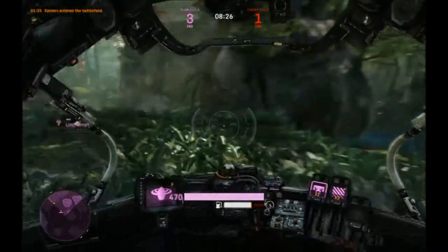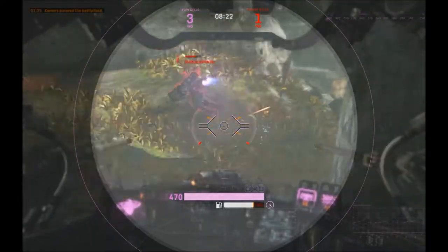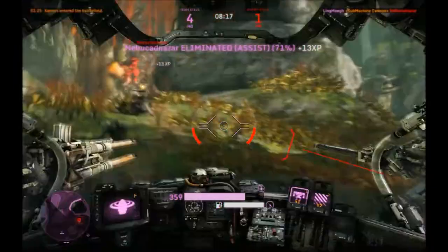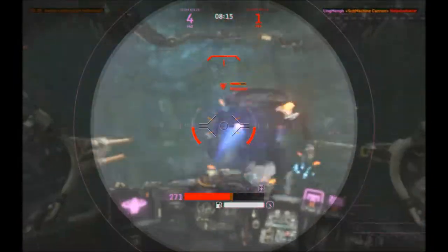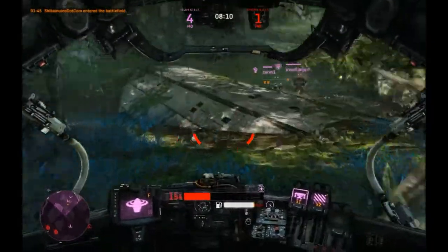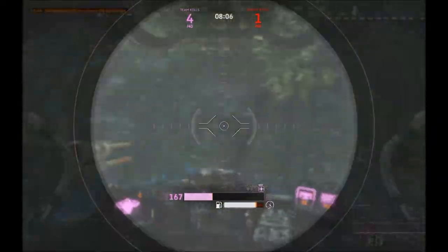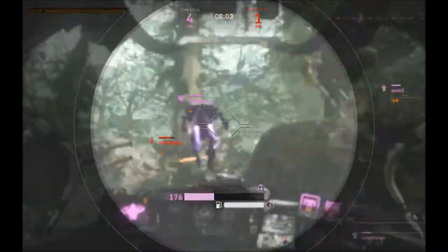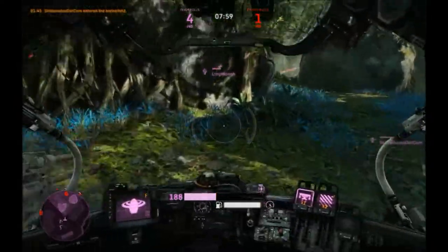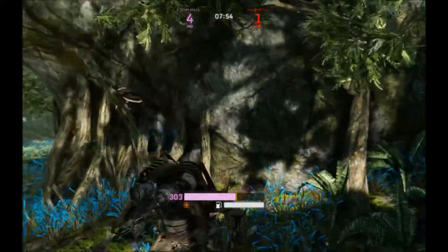I seek out some enemies and find one besieging a teammate, so I go in to assist, but I don't get the kill — so close, it's like WTF. A bruiser then comes and whittles me down to barely an inch of my life, so I have to go hide and heal. I see enemies on the radar and stop healing to deal with them, but they back off. I take cover behind a rock and heal myself back to full, ready to rejoin the fight.